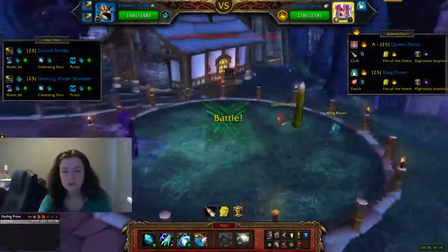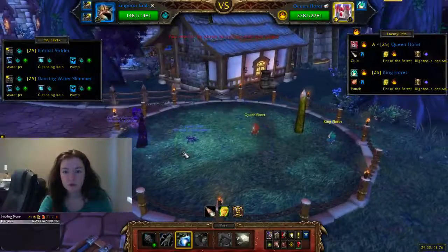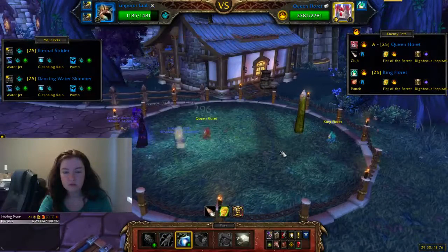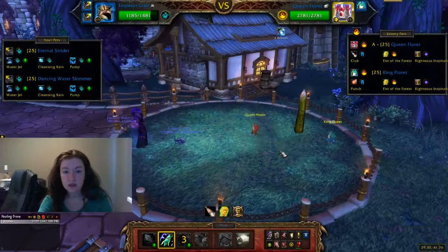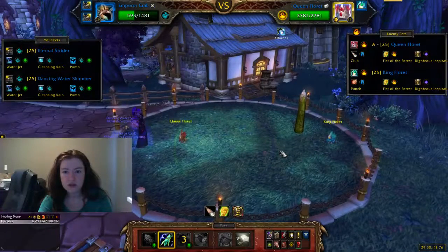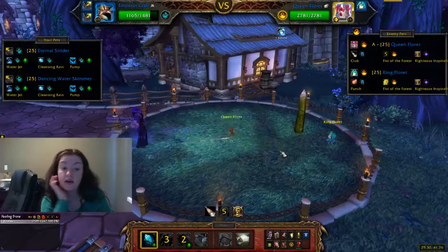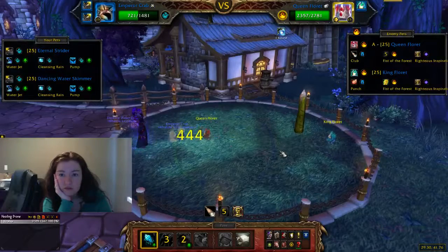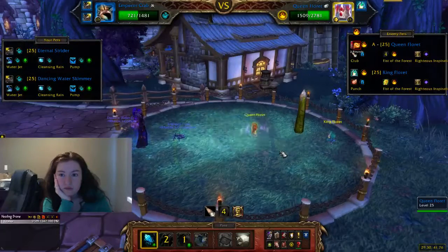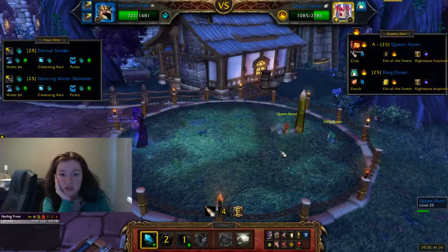Alright, here we go. First things first, we'll just use Surge. Surge allows you to go first, which is very nice. And she can't switch, which is wonderful.